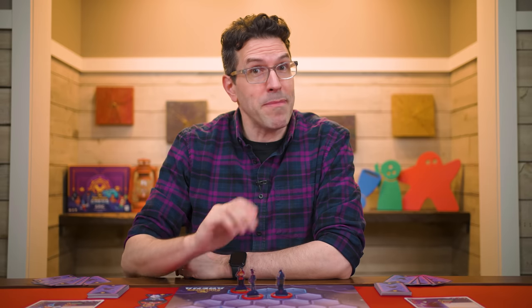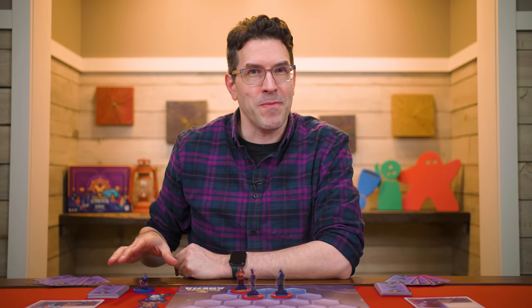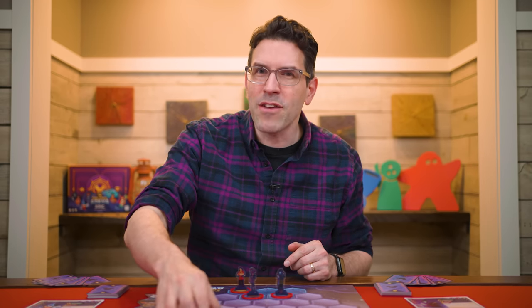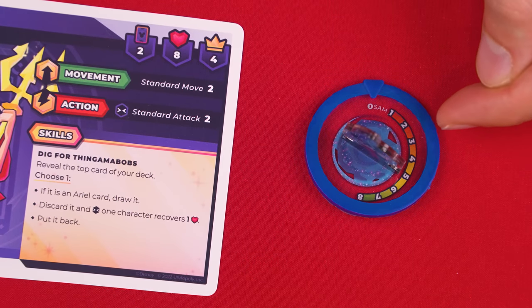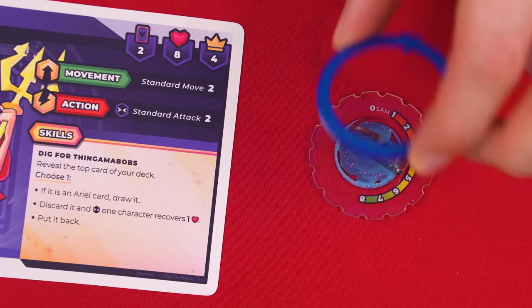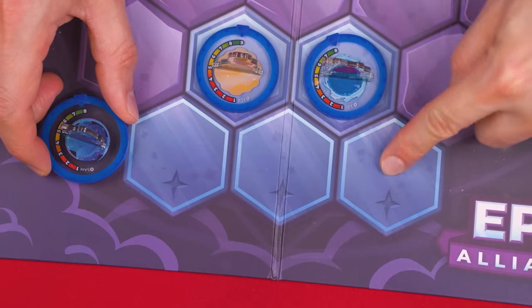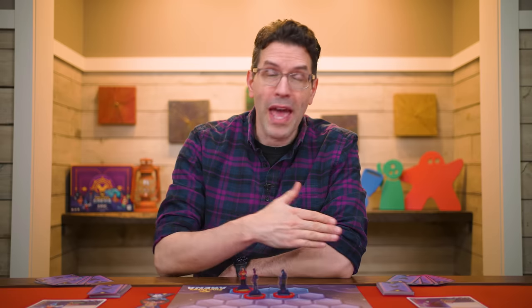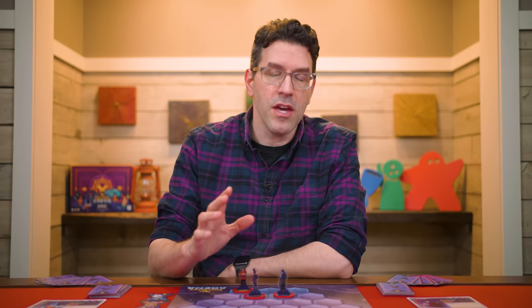During the game, your characters may be knocked out — also known as being KO'd — and when that happens they're taken from the board and set beside you. If the character taking its turn is still on the board, you skip this step. But if it has been knocked out, the first thing you do is restore the character to full health, then place the model on any empty blue space showing the back row symbol — this includes spaces originally on your opponent's side of the board.